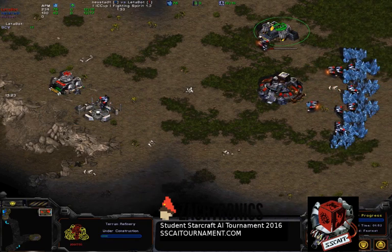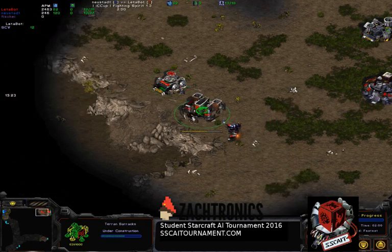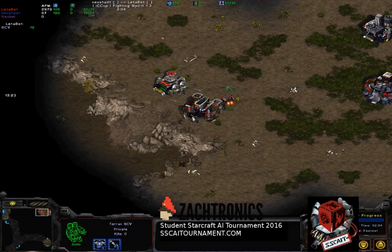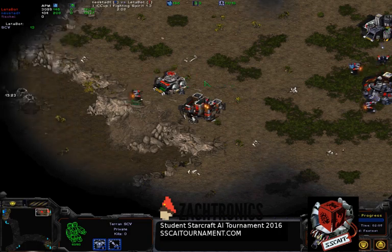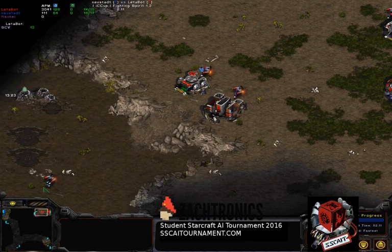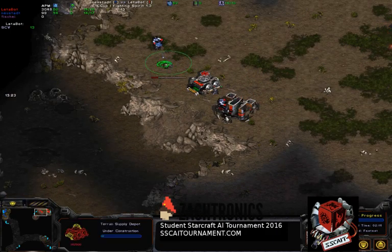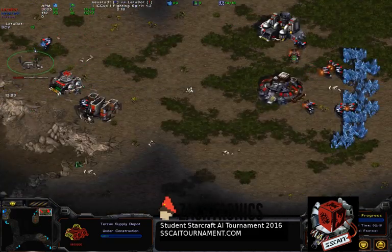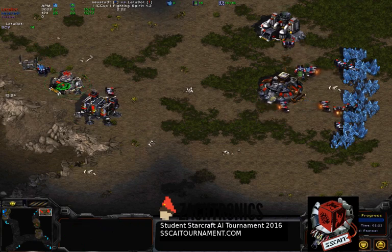Right now my bot is of course building a wall - it's known for doing that. It uses the A-star algorithm for that. It's also sending out a scout which is currently blocked by the barracks. It passed around it because every bot still uses the built-in pathfinding. You can of course roll out your own movement system, but you still have to use the in-game pathfinding - you can only send unit commands, you cannot have complete control over the game.